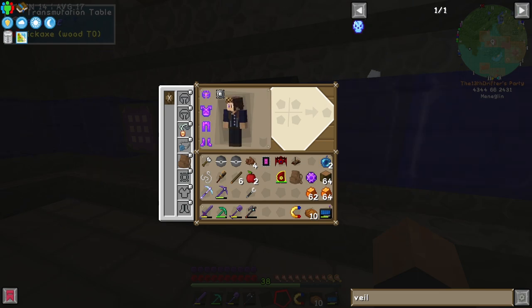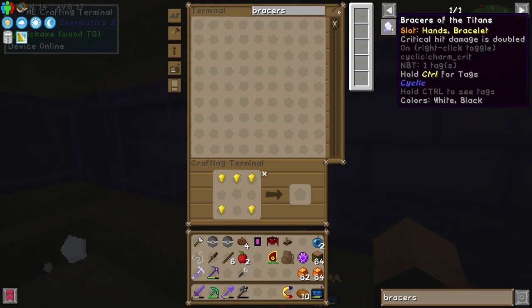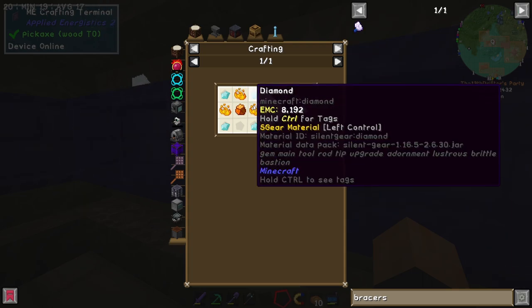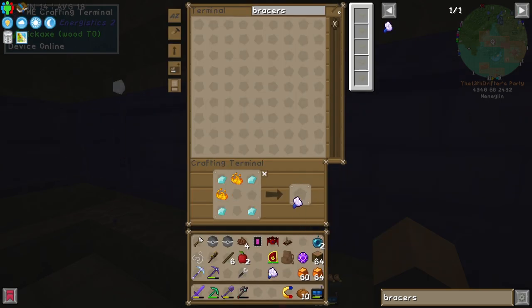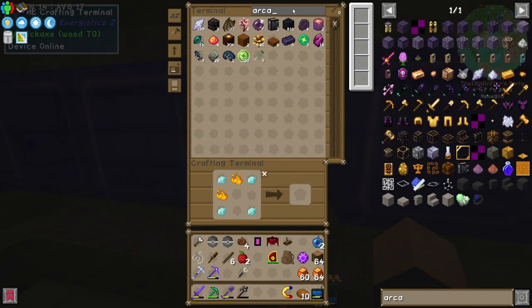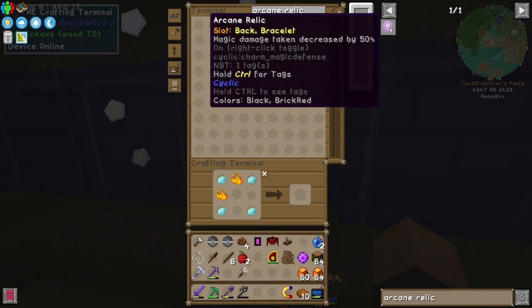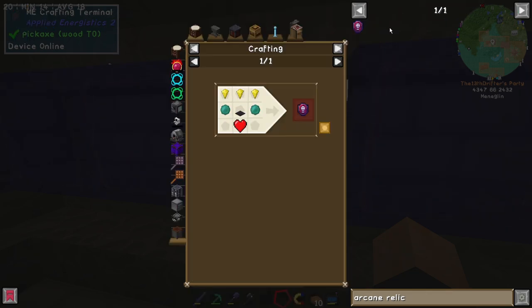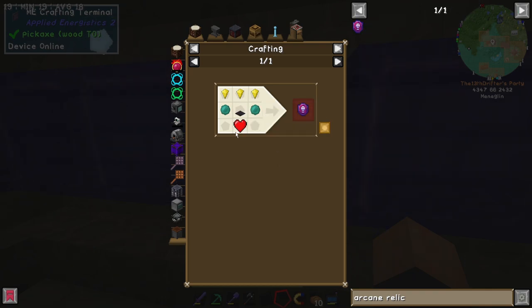The next one we were going to test was Bracers of the Titans — critical hit damage is doubled. Very easy to make, all things considered. There we go. Next thing on the list: Arcane Relic — very generic name. Magic damage taken decreased by 50%. That requires a heart container and a polished black stone pressure plate — bit weird, but not the weirdest thing we've ever made. What's a heart container? Plus one heart — I wonder how many of those you can spam.